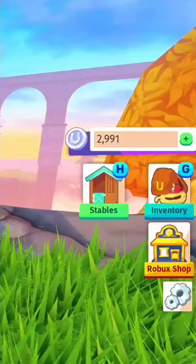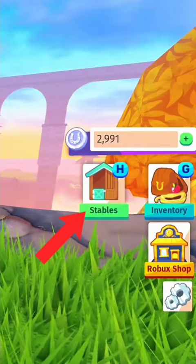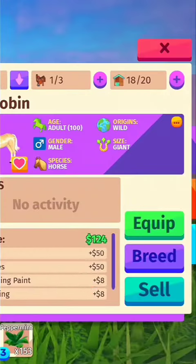Horse Life Breeding Guide. Click on the stable icon on the right side of the screen, then select a horse. Select the breed button.